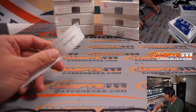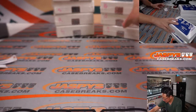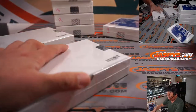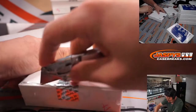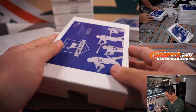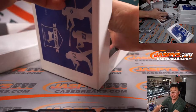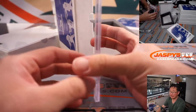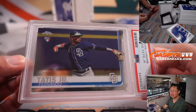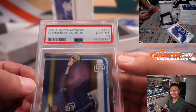All right, Carl — another two going your way: boxes six and seven. There it is, six and seven. Spotted a PSA 10 — good luck. And it's Fernando Tatis Jr., the motorcyclist — rookie card, 2019 Topps Chrome Baseball, PSA 10.